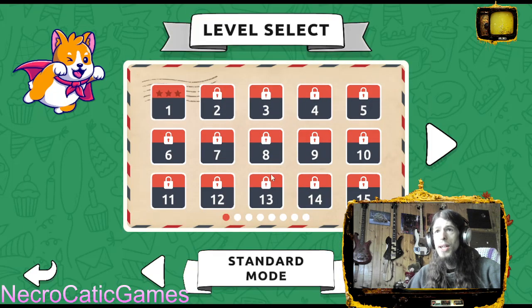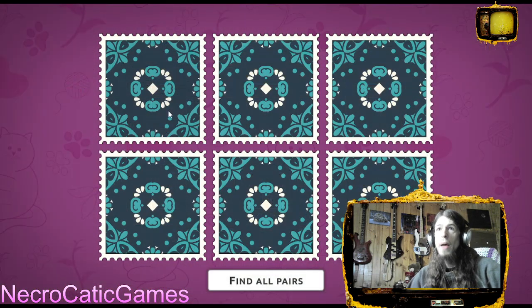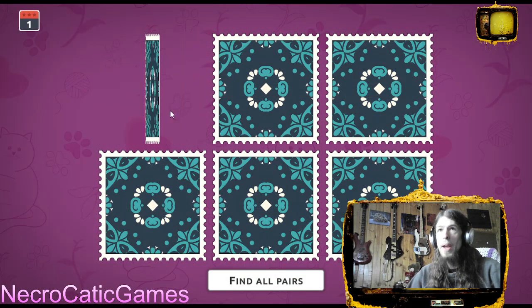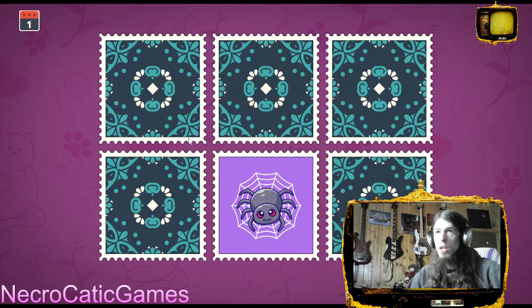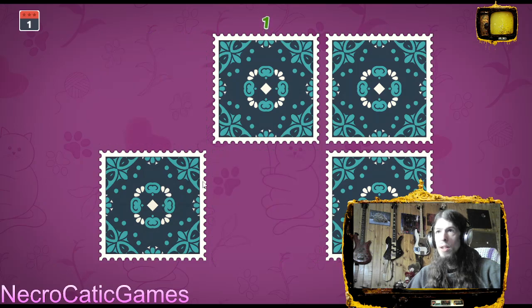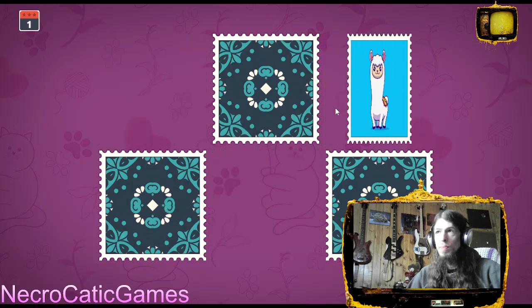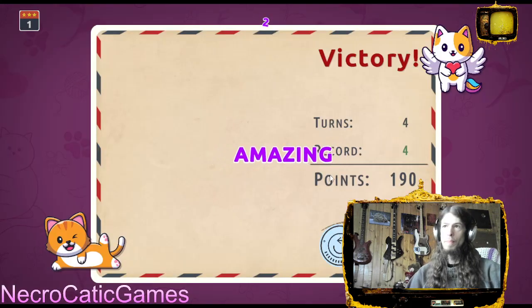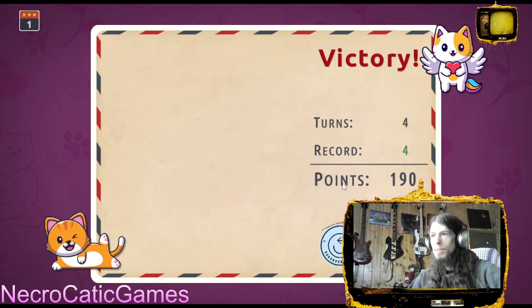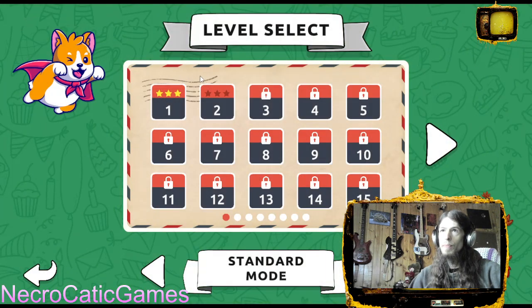Doggo — yeah, okay, okay. Level select. Find all pairs. That's a cute spider, a dinosaur, cute spider. Boom, amazing! Boom boom boom boom — I like that. Oh yeah, there we go. Next one, let's play number two.